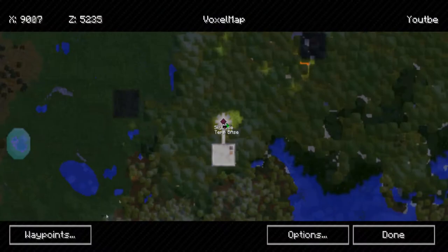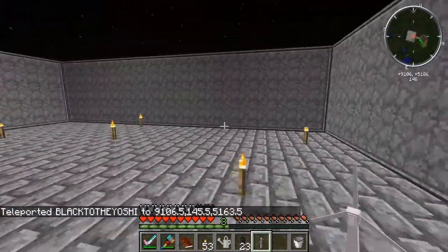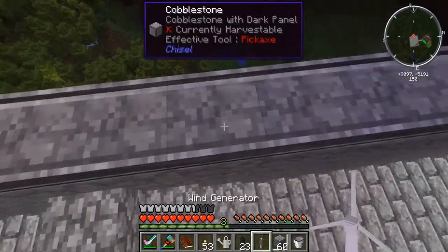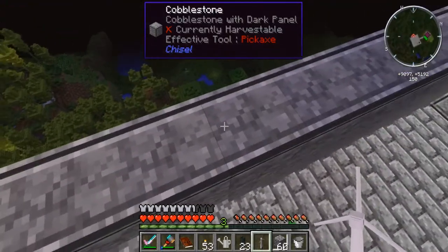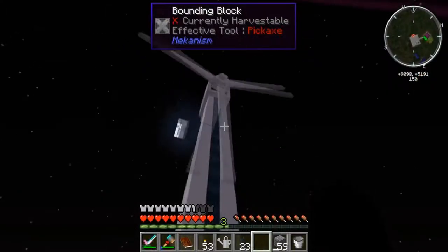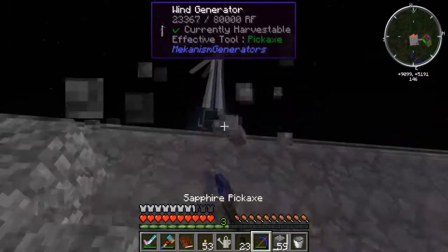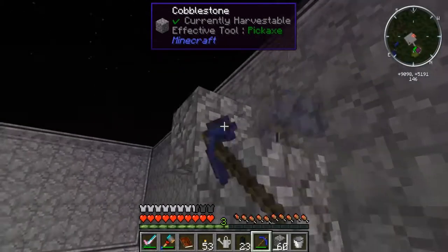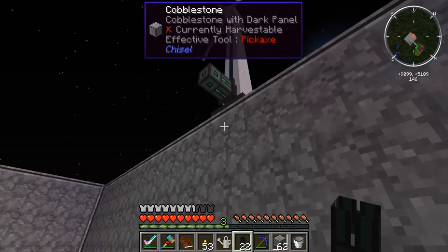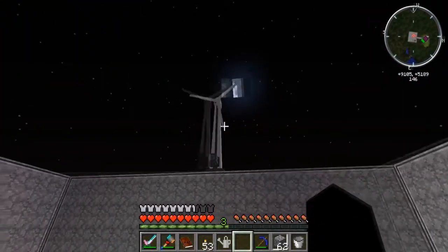Let's go place him up top and see what it looks like. Need some blocks here. Look at that guys — 320 RF a tick, that's amazing! Wow, that's really good actually. That's awesome — that's so cool, I'm so happy with that. That right there is money, guys.